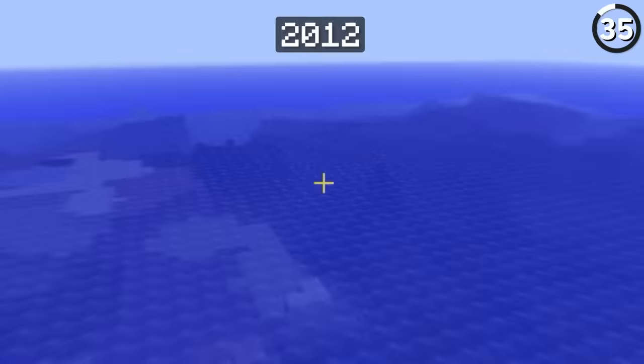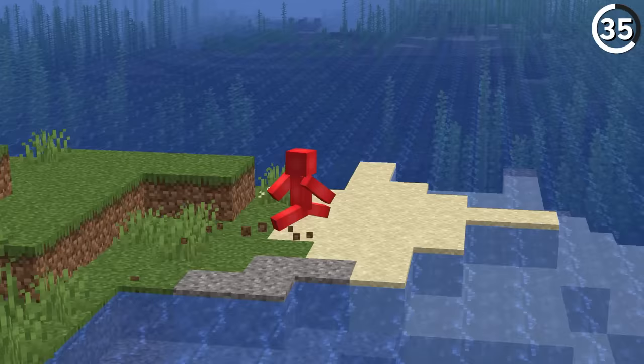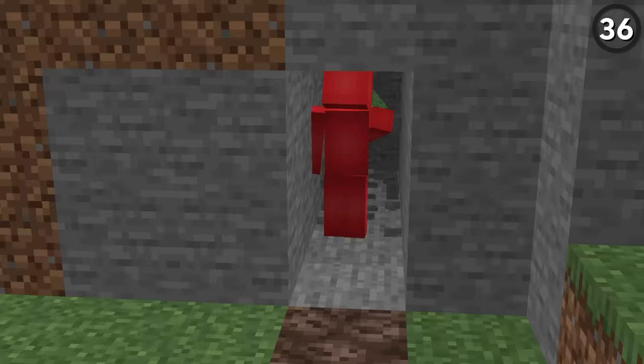Not only were oceans boring in the past, they also used to be way too big. Back in the day, you could travel for thousands of blocks without coming across any mainland — which was a big problem if you spawned on a survival island. This got changed in 1.7.2 so that ocean sizes were limited.